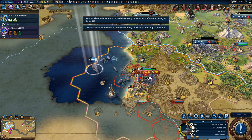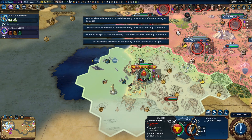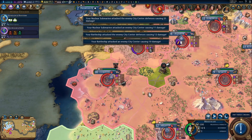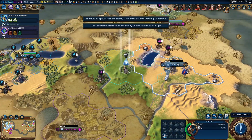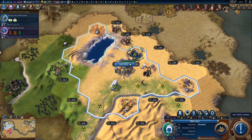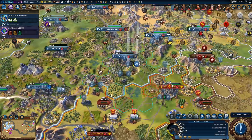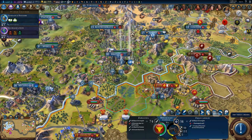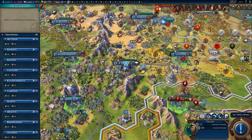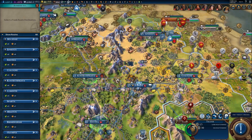Nice settler, bro. How's that working out for you? It will take a while to actually take Madrid, but that's okay. Builder — we need to buy that tile first, 350 gold. We'll grab the ivory. And you need to heal up — fortify until healed. As for the builder, so where do we want him — I mean the trader.